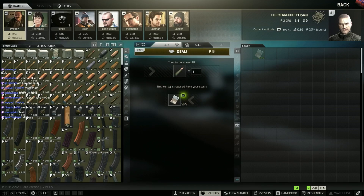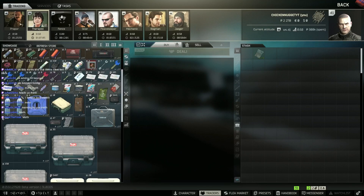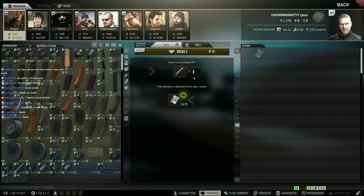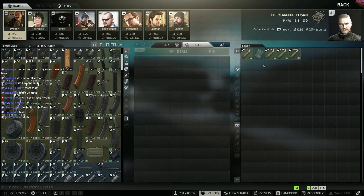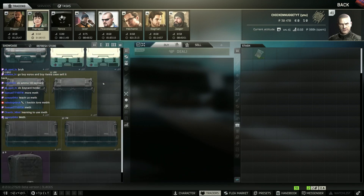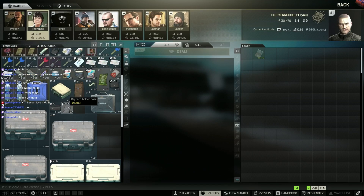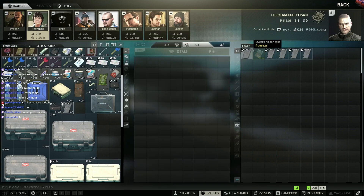I can do key holder already. Key holders are 5k — I'll do a little bit more PP ammo because PP ammo is very strong. And now I can buy a whole junk box or the key holder case.